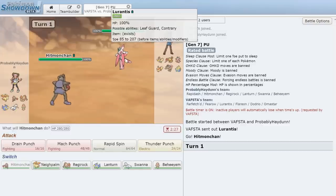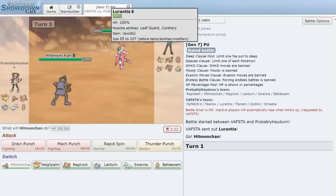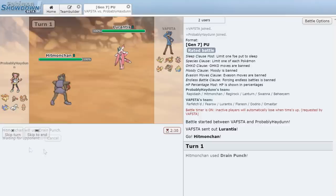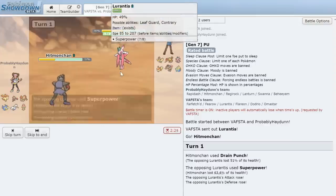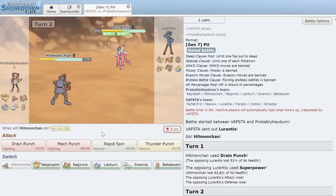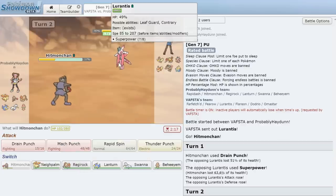We go for Drain Punch — it does over half. He uses Superpower and that does a clean 63% to us. We can't really go into Regirock because these things definitely carry Leaf Storm. Expecting another Superpower, I switch into Swanna, which also eats another Superpower doing 60%. Lurantis with Superpower is an absolute monster.